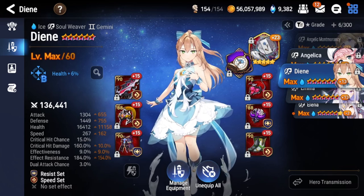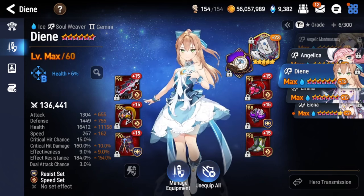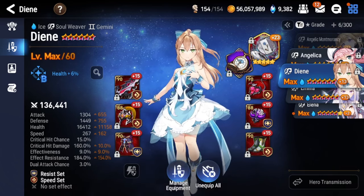For her sets, you want Speed Set 100% of the time, no question. For the secondary set, I like Effect Resist — some people like Health or Defense, but Effect Resist is the best because it helps you reach that 200% effect resist goal for PvE much easier. For PvP, she is usable but mostly going to be used as a 4 or 5 pick in RTA. You can't pick her too early because she has a lot of counters — pretty much anything that counters buffs.